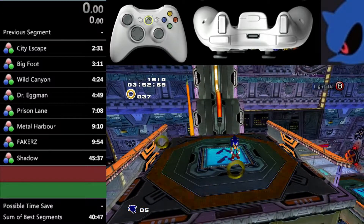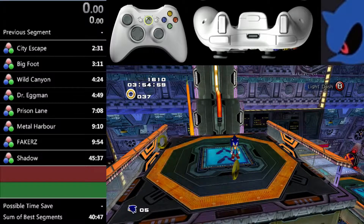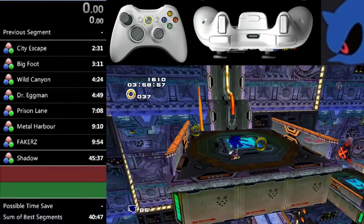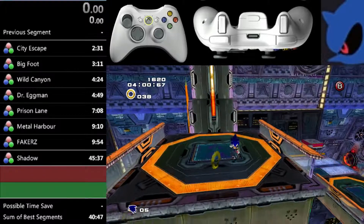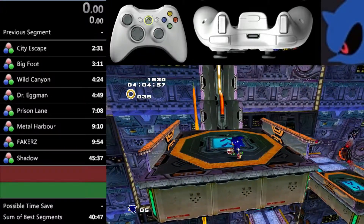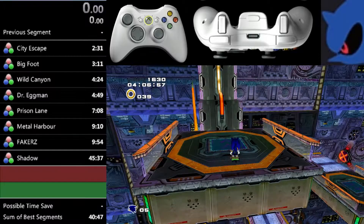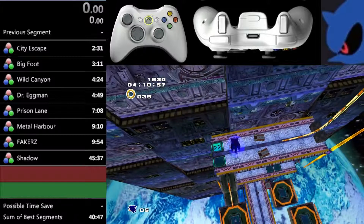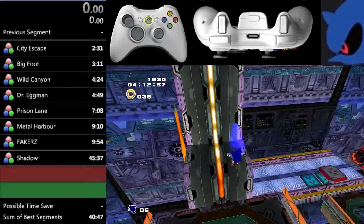The next important part is that you need to jump off the rail while you're still on it. It's very important that you do that so you get a good launch upwards and your gravity changes. It takes a lot of button mashing, so you're going to jump, bounce, homing attack, and jump off really quickly. And you can see I get a lot of height out of that.